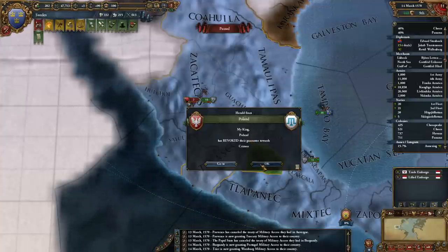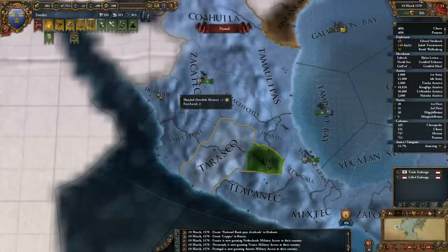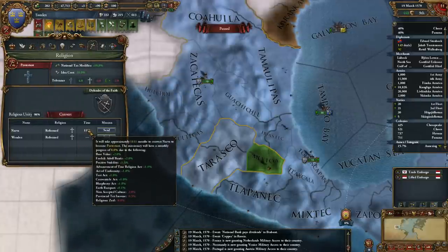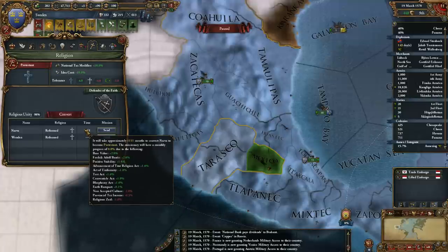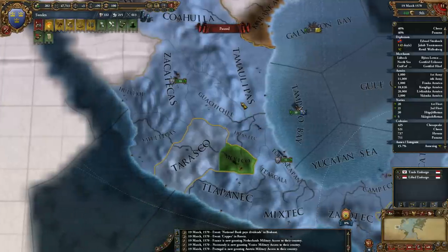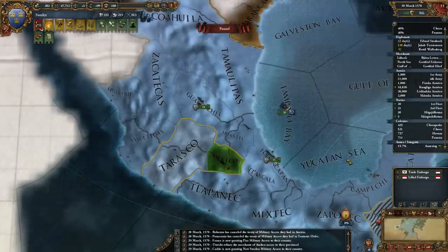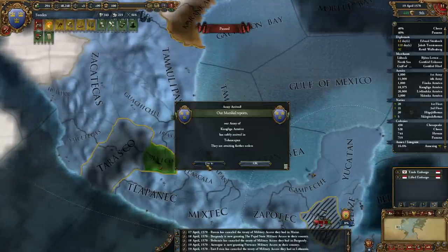Poland's revoked Crimea. I'll do this when a religious seal comes off — not much point wasting money on it. I'm fabricating a claim on Katahena. I think that's the last of the ones I want to do on England.